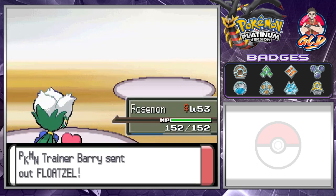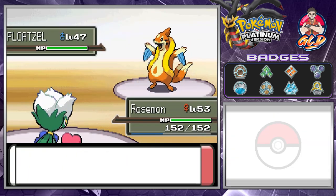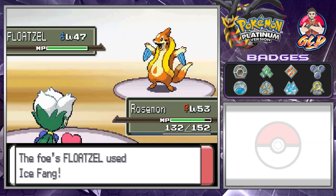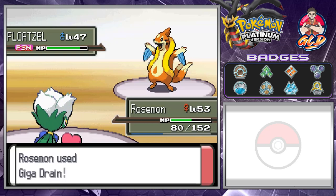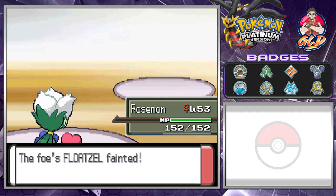Here's Rosemon vs. Floatzel. You're speedy but we're gonna go with Giga Drain, because I know it's going to use Ice Fang — and that is going to take a huge chunk of our HP. We're poisoned, so we're gonna go with Giga Drain for the win. It's a critical hit and most of our HP has come back. That's right, we defeated you Barry!